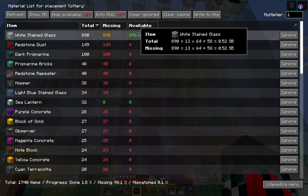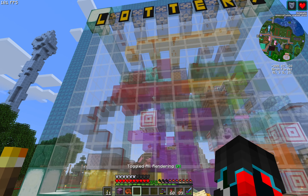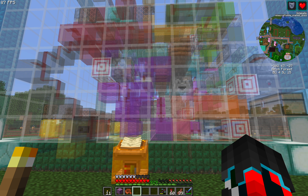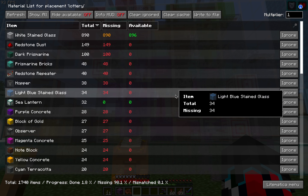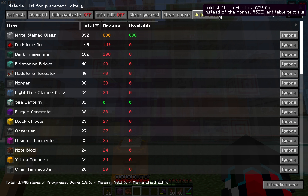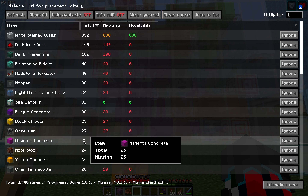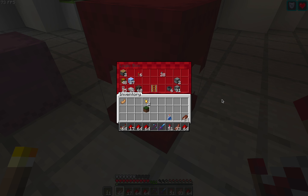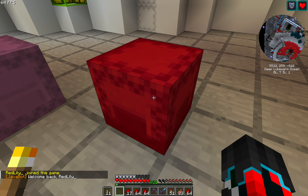Now that I have all that white stained glass, you can see this number here has changed — it was red, now it's orange. That means I have it somewhere on me, either in my inventory or in a shulker box, which is what I've done. I've put all of it in a shulker box. If it's green, that means all of it has been used, such as all of these lamps here. I'm going to take screenshots of all of this material list so I know how much I need of each thing. You can also use 'Write the File', which literally makes a document and automatically saves it to your desktop.